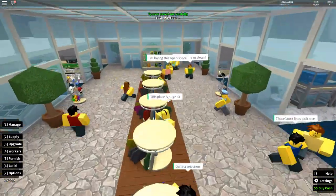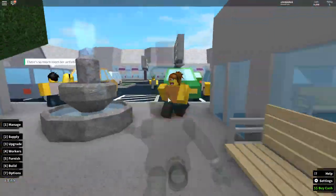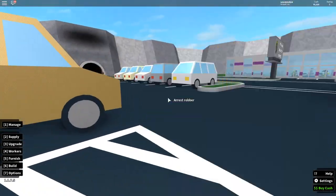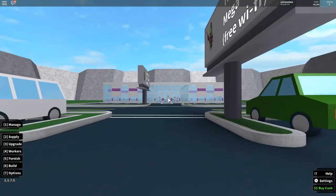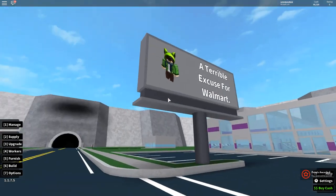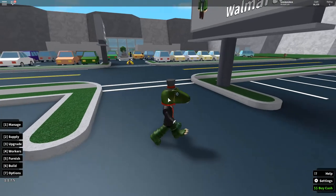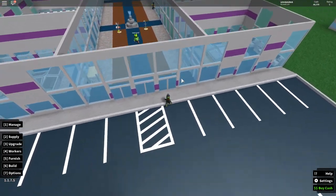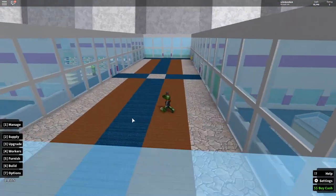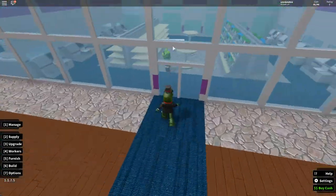Let's also check out other people's stores. There's a guy who just wears a hat - no actual proof he's a robber. My friend Isaac is here too, and his store is called 'A Terrible Excuse for Walmart.' He also has a mall layout that goes into different stores, but it's clearly not finished.